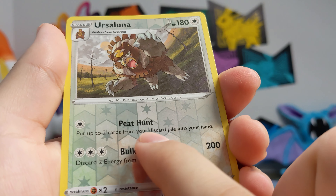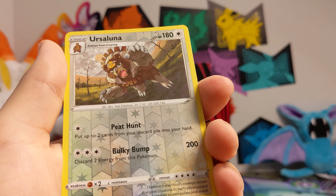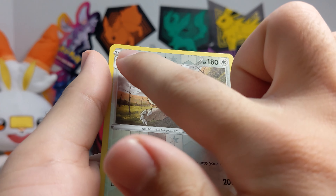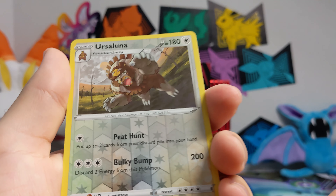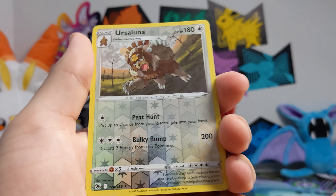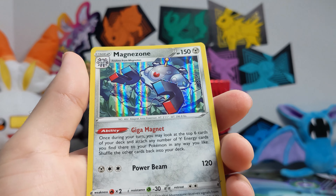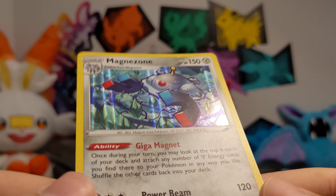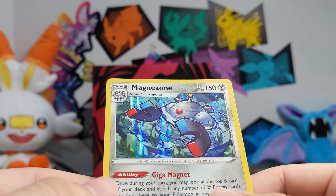Ursaluna reverse — and this says right here: in the game there's an item called a Peat Block which you give to Ursaring, and it evolves into Ursaluna, but you have to give it at a full moon. I thought that's pretty neat. And the last card — Magnezone Holo! He's a little bent, which is pretty weird. Printing and production for some of these cards has been pretty bad.